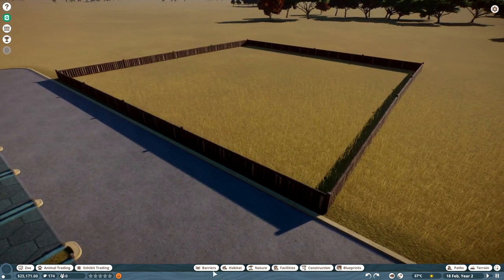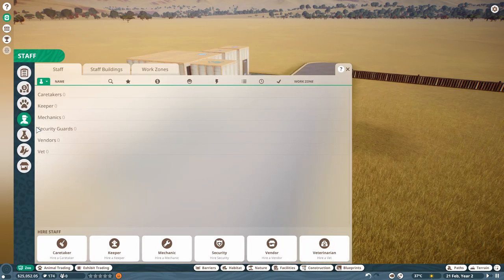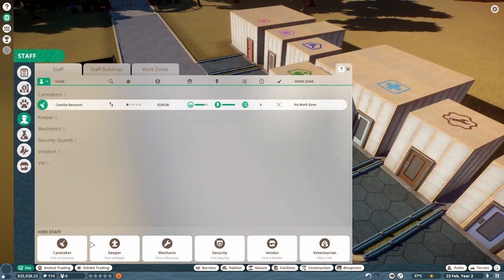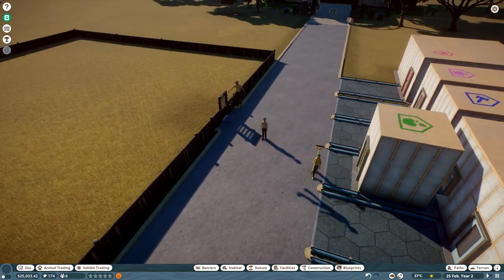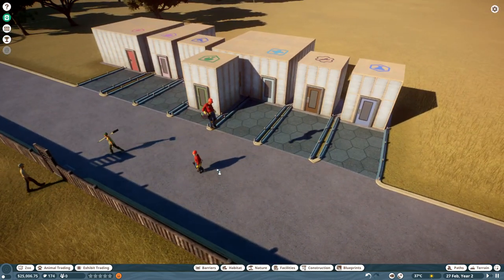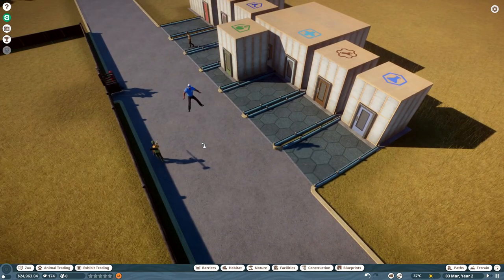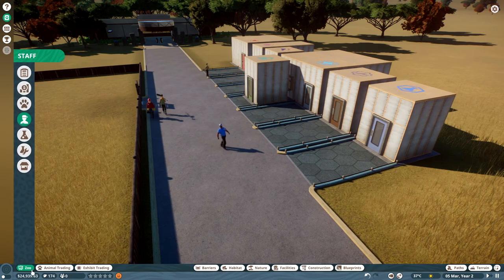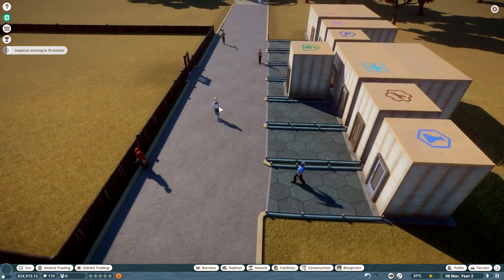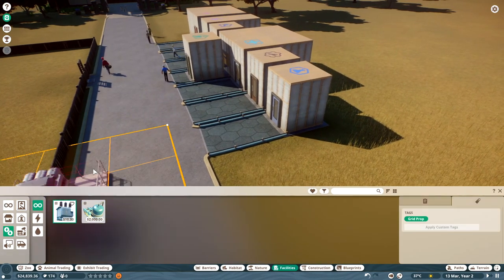Guests will have a pretty good view of them too. We've got the fence, but we need to put on a fence gate so our zookeeper can actually get in. Now I need to hire some staff: we'll need a caretaker to clean up trash, a keeper to feed and clean up after the animals, a mechanic to fix things, a security officer to stop pickpocketing, and a veterinarian to take care of animals and do research — for some reason the vet is the one who researches.